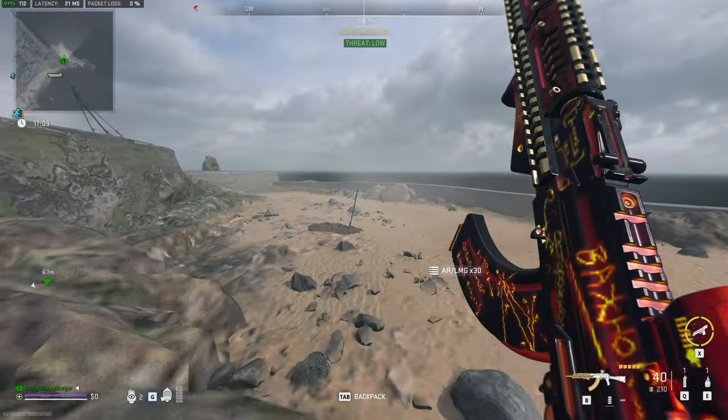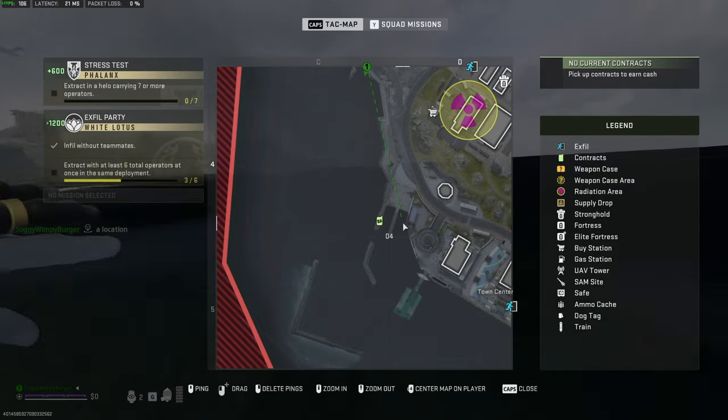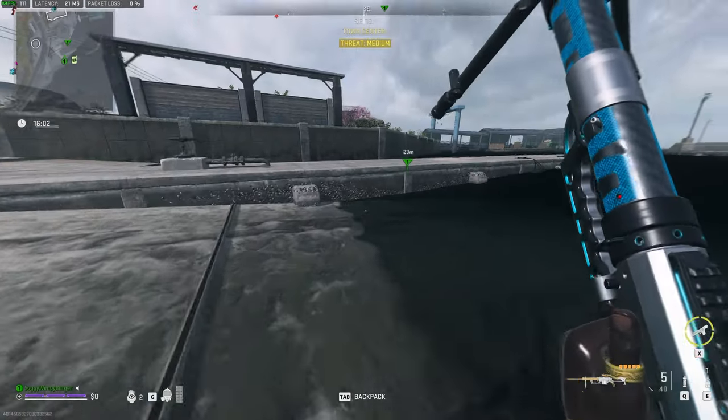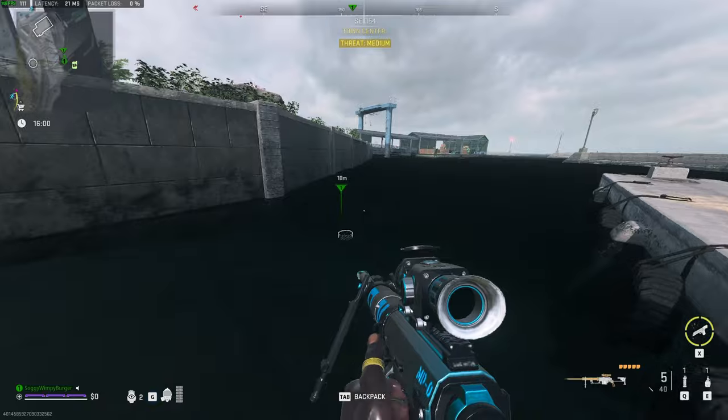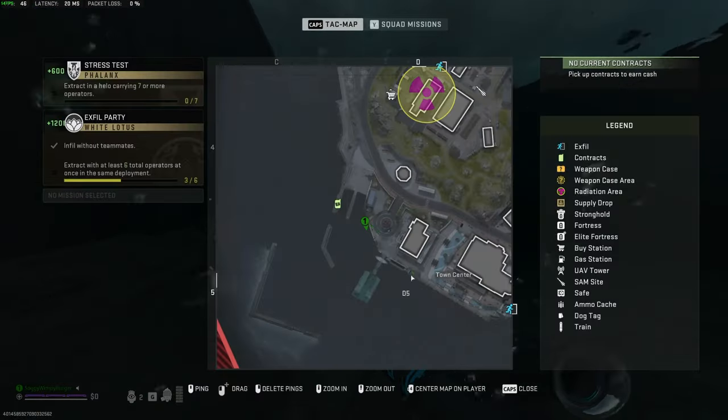Should you choose to run around the extremities of the island searching all of the hidden caches, there are quite a few duffel bags on your way around, so you have a pretty good chance of finding exactly what you're looking for. We'll start this run by looking around hidden caches around Ashika Island.